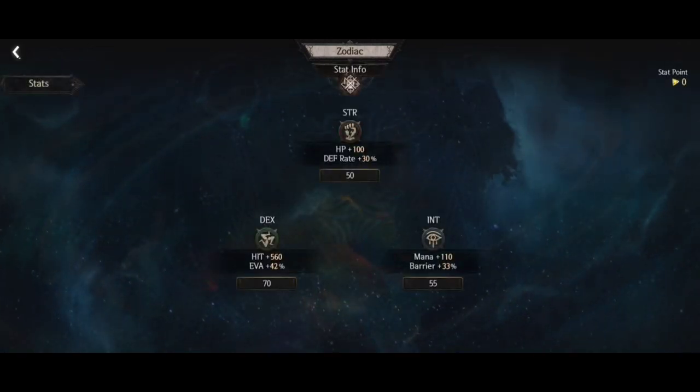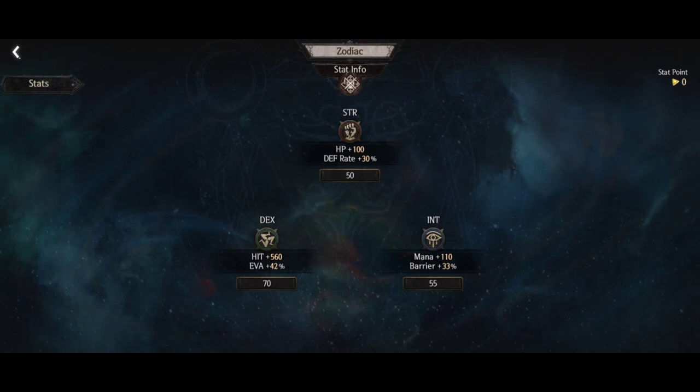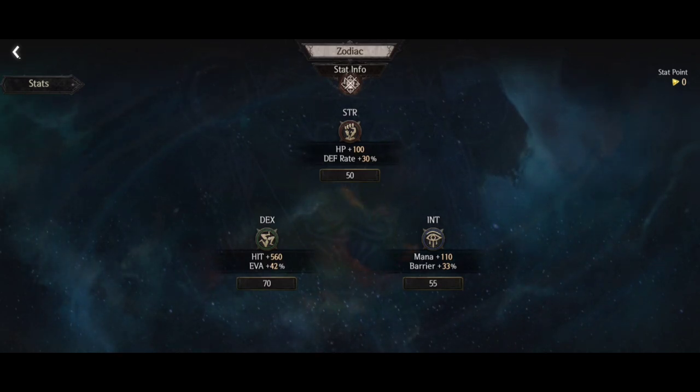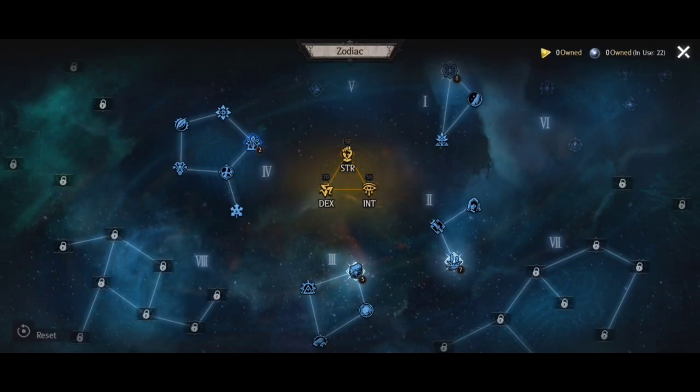I've currently got five trees open. The initial one is your Strength, Dexterity, and Intellect, and a lot of people tend to put most of their points into one of these. I tend to mix and match — I keep Dexterity the highest because hit and evasion matters a lot for my build, but I also want HP, defense rate, mana, and barrier. You actually need these stats at certain levels for Ruins, but that's another video.